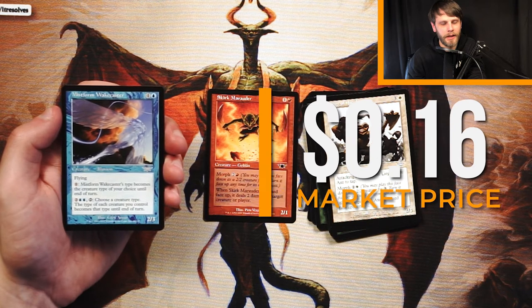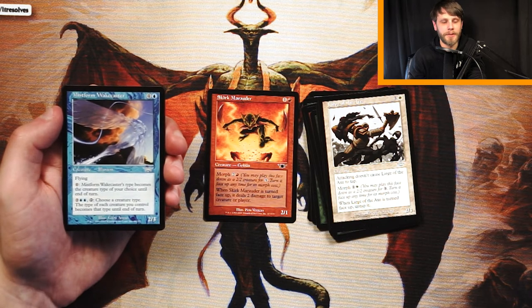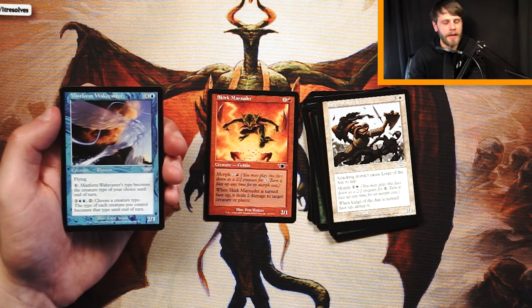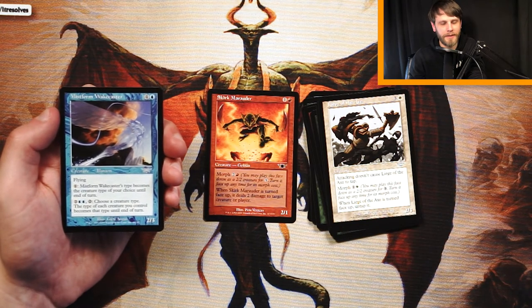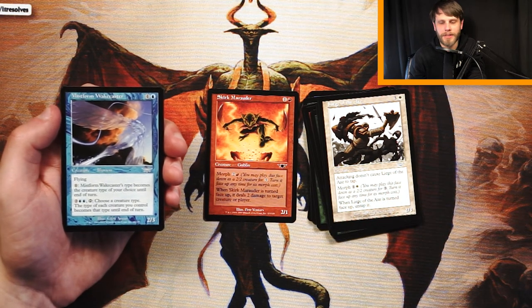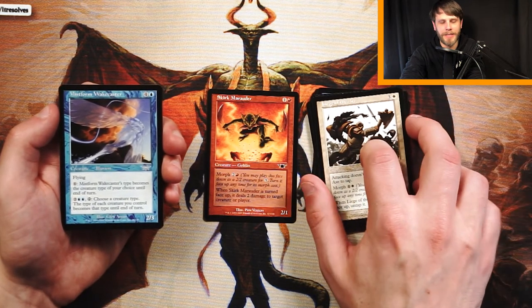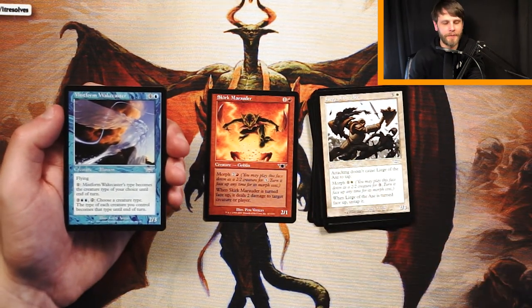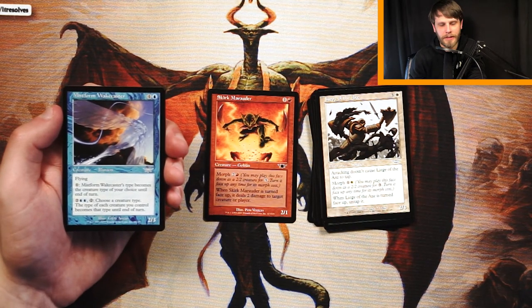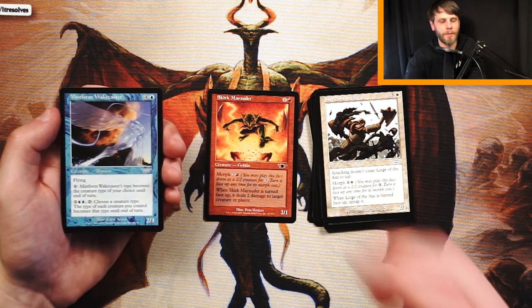Mistform Wakecaster is a 2/3 for 4 and a blue with flying. You can pay 1 for it to become the creature type of your choice until end of turn, and 2 and 2 blue: tap it, choose a creature type, and all creatures you control become that type until end of turn. In a tribal set that's probably very, very good. It's also a dedicated flyer, which we haven't really seen. This seems better than most of the other cards. Skirk Marauder is still pretty good though — I'll keep them both in mind for now.